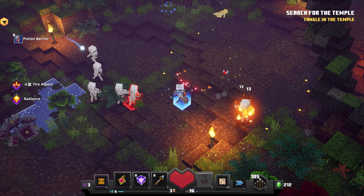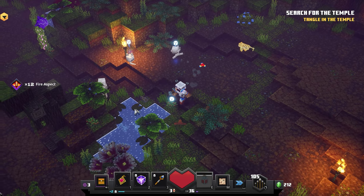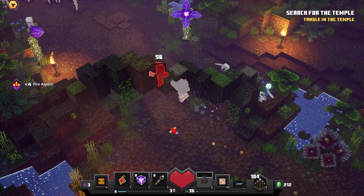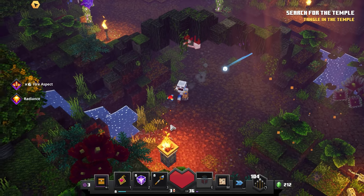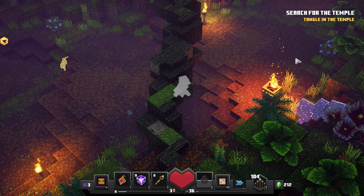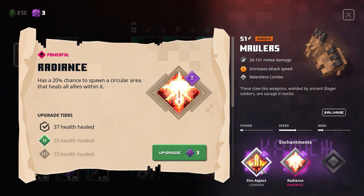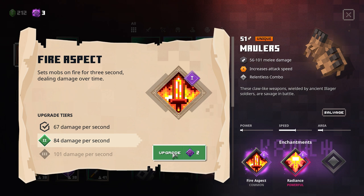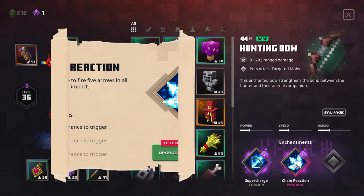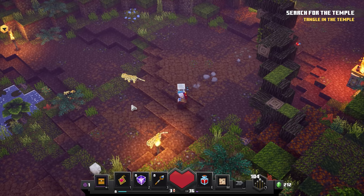Getting kind of low on health so I'm taking a potion. Potion barrier activated for another four seconds which is great. And another radiance right there. This is a good demonstration of getting overwhelmed by enemies with the maulers - showing off how often we get the 20% chance of radiance healing around 30 health. We just got another level up - we have three enchant points. We can spend that on maulers to get 55 health healed from radiance or 84 damage per second from fire aspect. Let's get fire aspect.